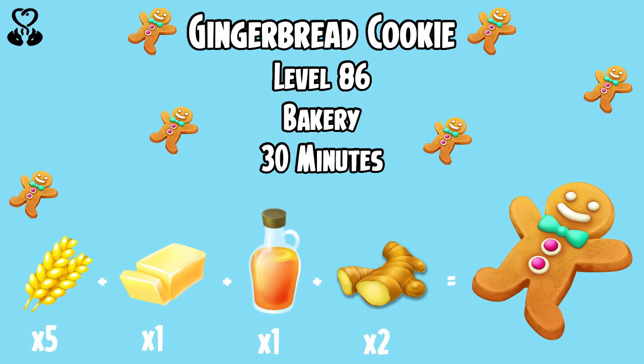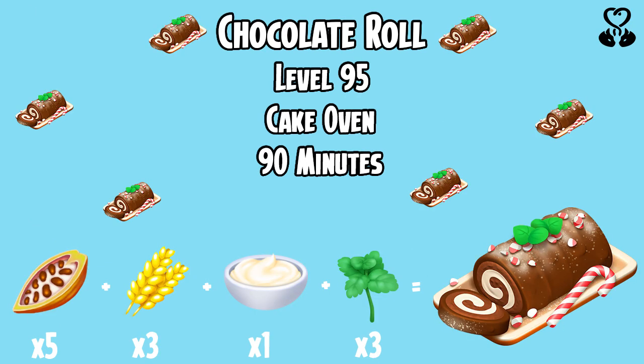Next we have the Gingerbread Cookie, which unlocks at level 86 and is made over in the bakery and will take 30 minutes. You will need 5 wheat, 1 butter, 1 syrup and 2 ginger to make the Gingerbread Cookie.